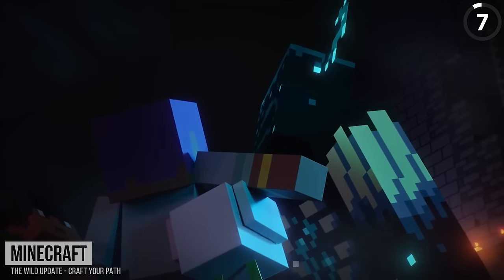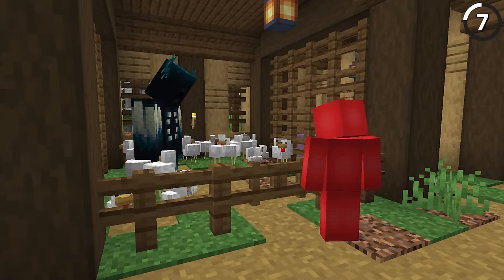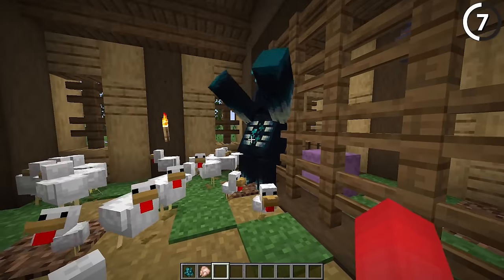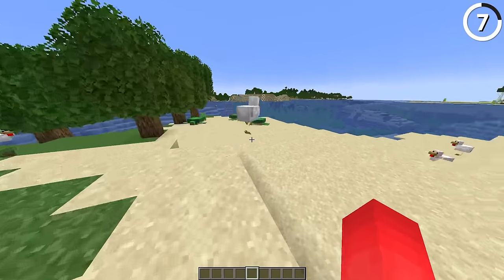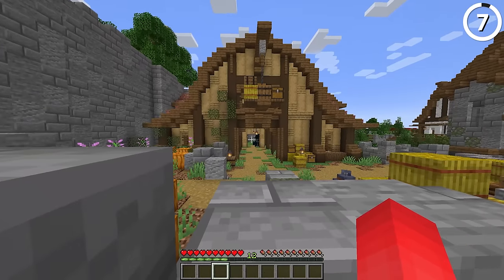In the trailer for the wild update, you can see that the chicken's noticeably scared of the warden. In reality, the chickens are never scared of any mobs in the game, even the ones that are hostile towards them. But that's not gonna stop the warden from attacking it — if it gets too close and creates a sound, even if it isn't scared, the warden will give it a reason to be. The only time chickens ever get scared in the game is if we happen to hit them and they start running around frantically. Does that mean we're a bigger monster than the warden?